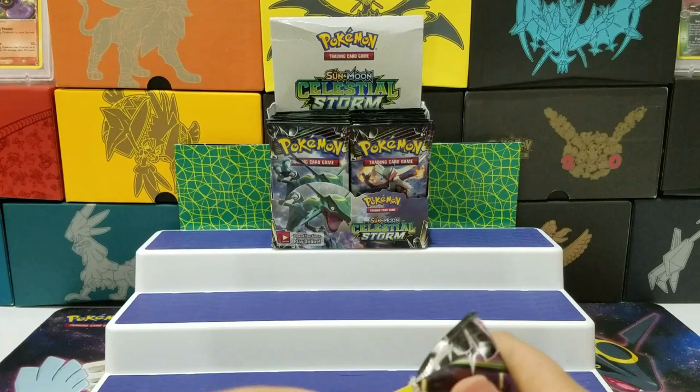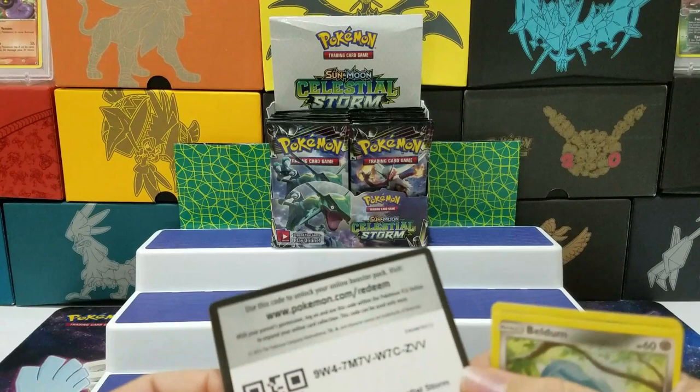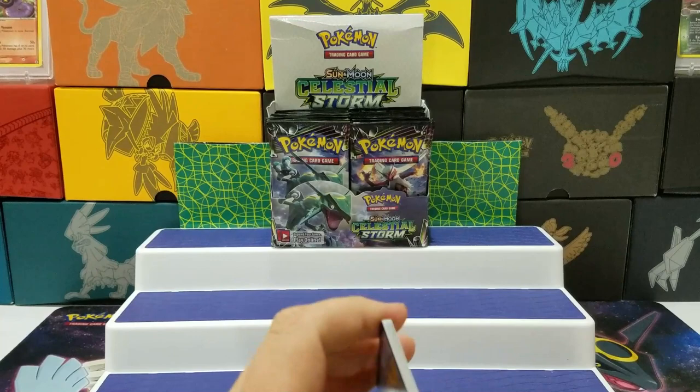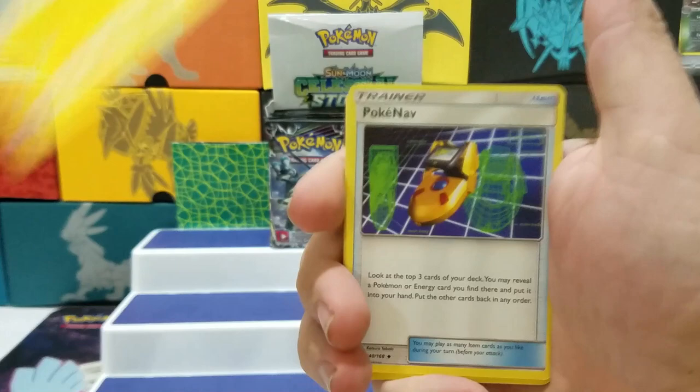Green Code — here's a code for you guys. Whoever the lucky one that plays online gets to see that first, I guess it's yours. Psychic Energy, Puzzle of Time, Poipole, Vigoroth.